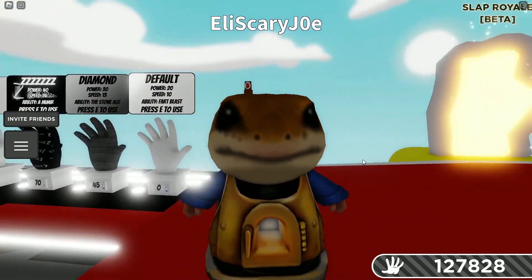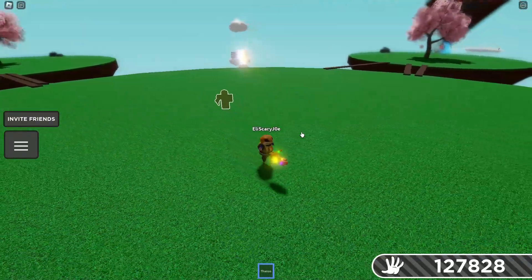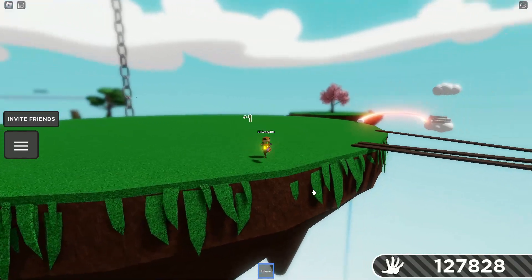But anyways, on top of that they improved a new effect for Thanos. What Thanos does now is if you press E, it shows where you spawn. So like once you die in the void, it creates a nice outline.